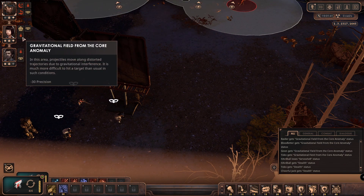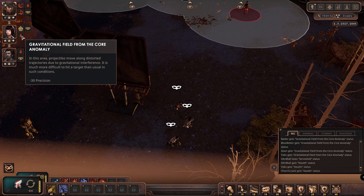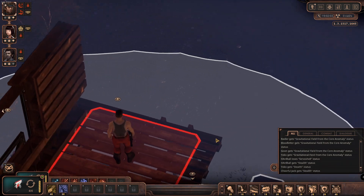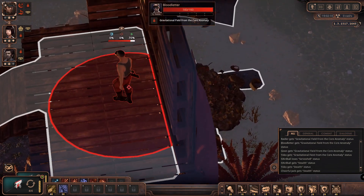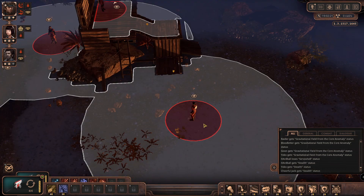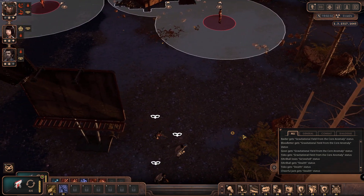Let's sneak up on them. There's a gravitational field from a core anomaly in this area — projectiles move along distorted trajectories due to gravitational interference, making it much more difficult to hit a target than usual. Let's take a closer look through the binoculars. I think that guy has a Wasp. This one has a pistol. The boss has a pistol. These are certainly orange wing bandits. This one has a club — the Charger. We should come around from here.